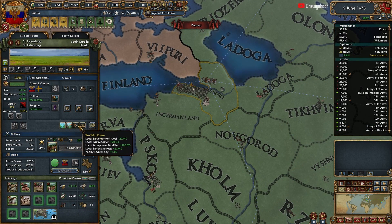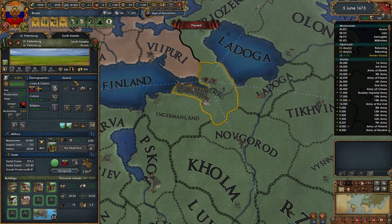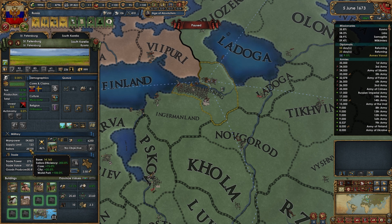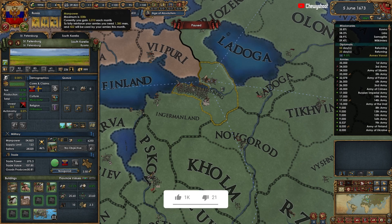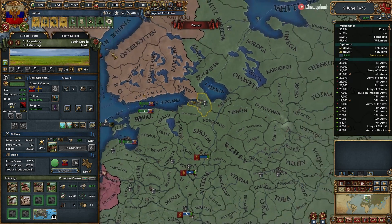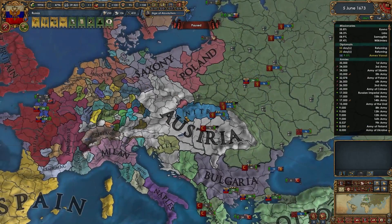In the last episode we proclaimed the Third Rome, and you can see the Third Rome dev cost is 20 — that's really helpful, now it only costs 999 which is the max. It also gives manpower modifier 100, tax modifier, and defensiveness. Look at that — 54,000 manpower a year contributing to our maximum manpower. That's pretty nuts.